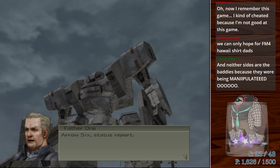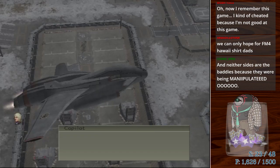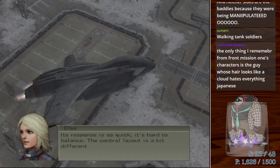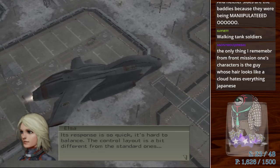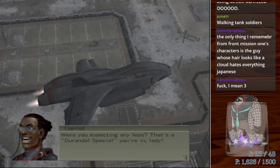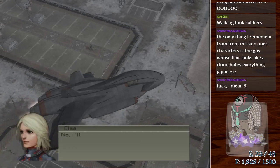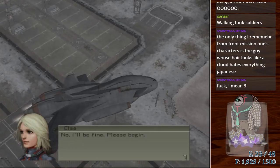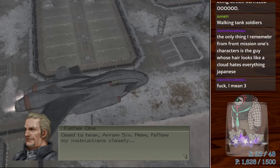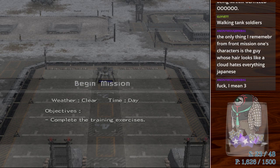'Fire 1, Arrow 6, all green.' 'How's the new mech?' 'Its response is so quick, it's hard to balance. The control layout is a bit different from the standard ones.' 'Were you expecting any less? That's a Durandal special.' 'If you don't think you can handle it, we can cancel the exercise.' 'No, I'll be fine. I'm already in the robot and on the ground.' 'Good to hear, Arrow 6. Now follow my instructions closely.'